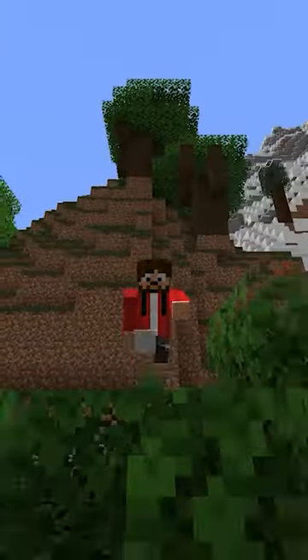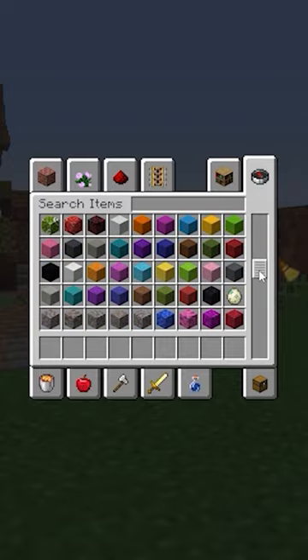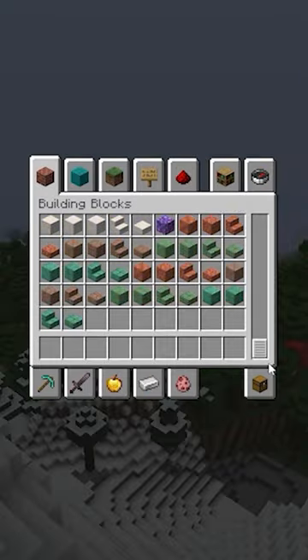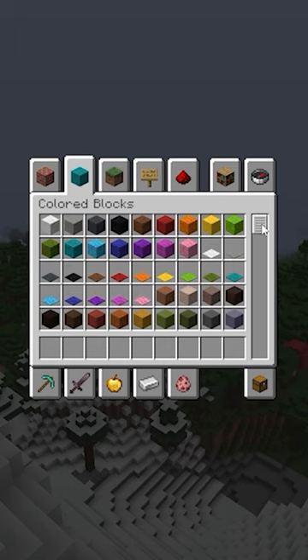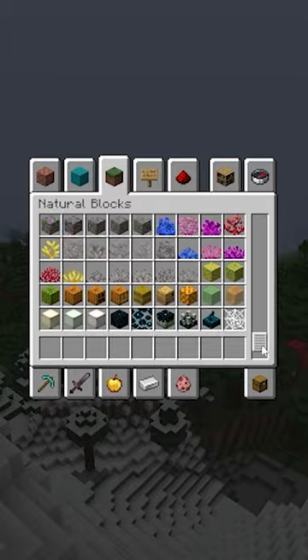Minecraft have just changed something in the game that has been the same for years. Minecraft's creative menu is something we've come to love the ruggedness of. But in the latest snapshot, Mojang have reorganized the creative menu to make everything more coordinated, placing everything in a more logical order.